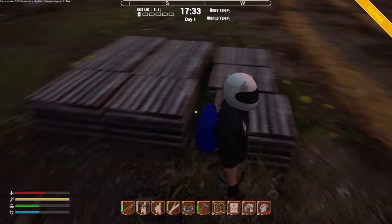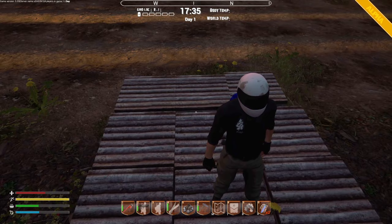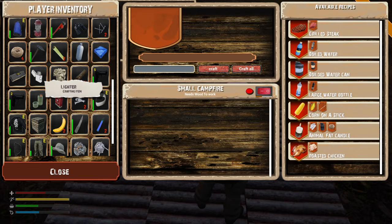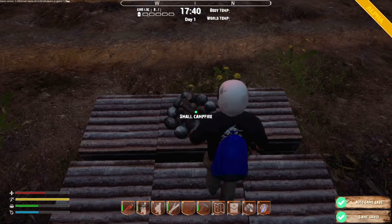There it is! Let's put the campfire down. I think let's put the campfire here, because this is where we will be spending a lot of our time. We need to put wood in here and matches or a lighter.